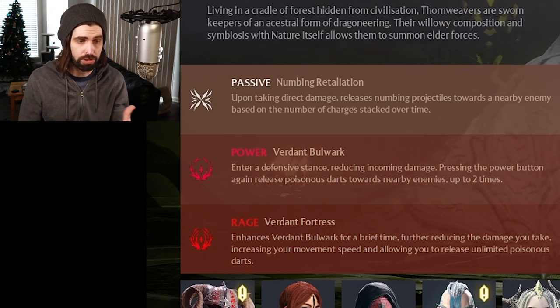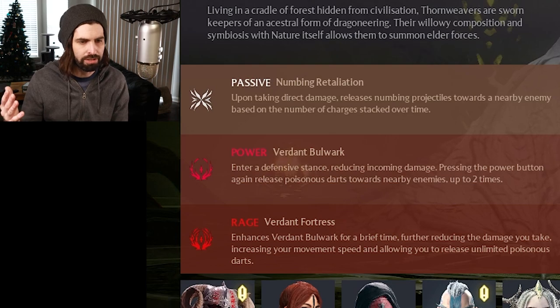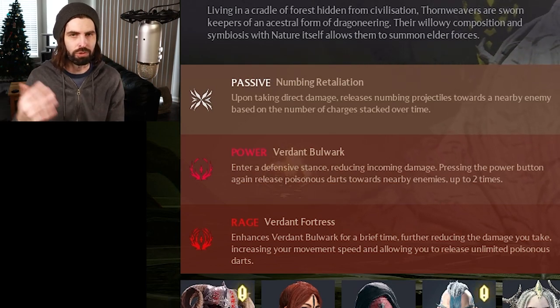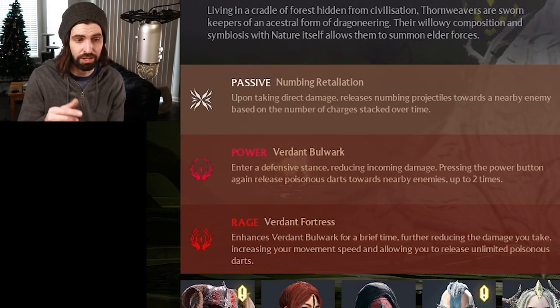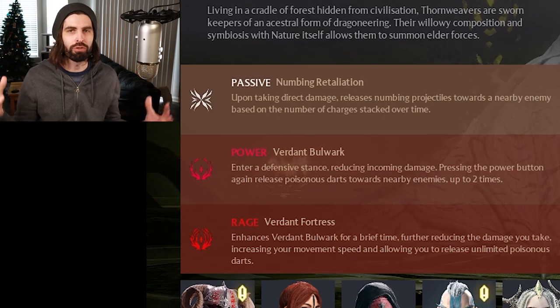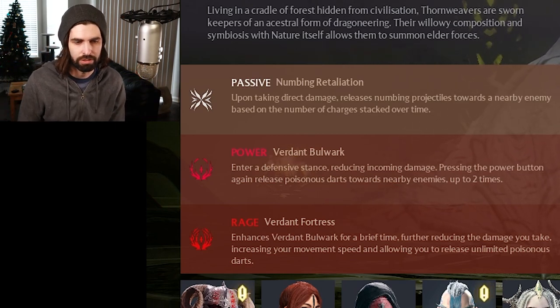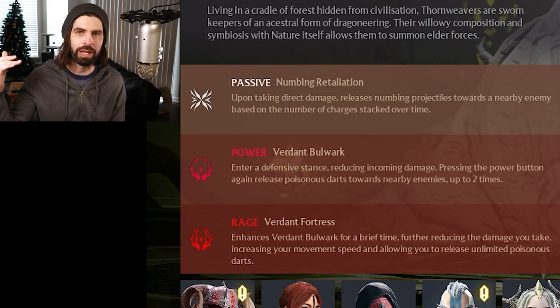Then you have the Verdant Bulwark as the power ability: you enter a defensive stance reducing incoming damage, and pressing the power button again releases poisonous darts towards an enemy up to two times. I'll show you how to do that — it's pretty awesome. And then rage is just a stronger version of that, but you can shoot unlimited darts.